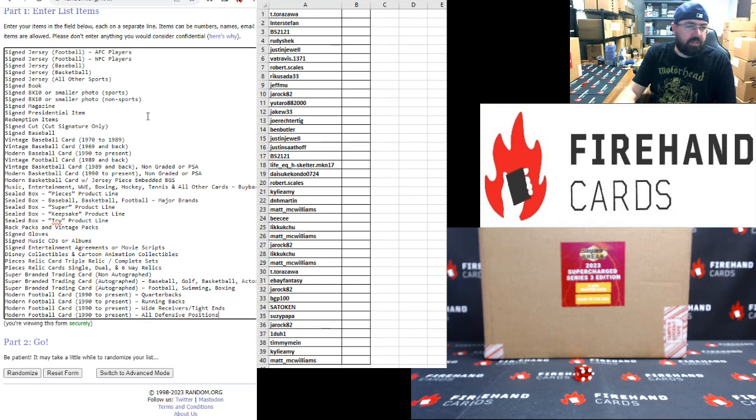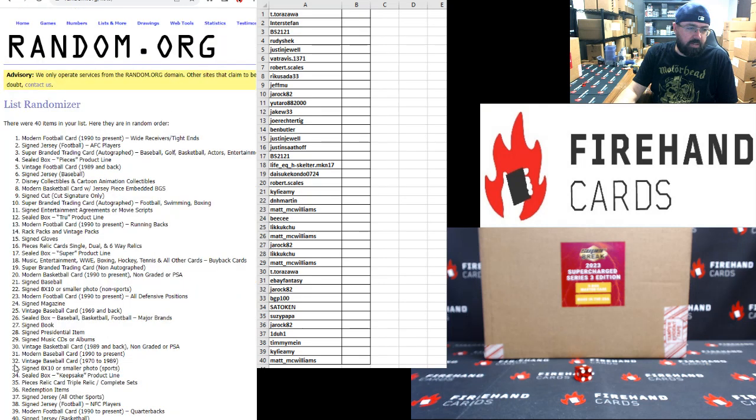Just to let you guys know, there's a slight change in the categories. Most of the 11x14 or larger photos are in the product as redemptions. As a result, we took out the 11x14 category after consulting with Superbreak, and signed 8x10 or smaller photos are now split into two spots: sports and non-sports. Alright, here we go — once, twice.